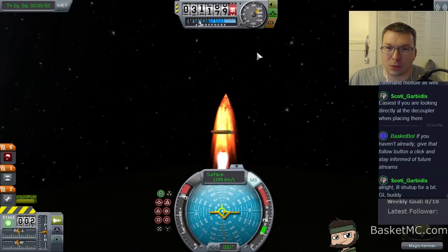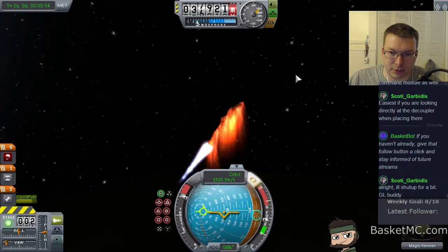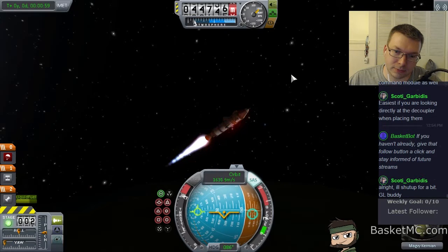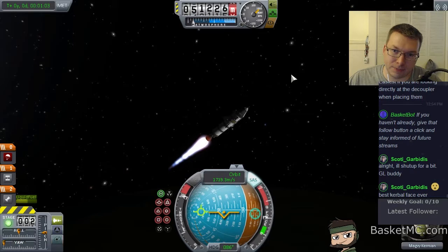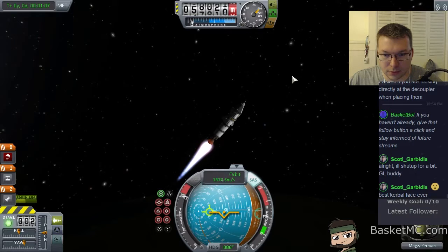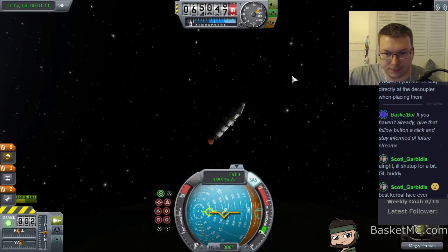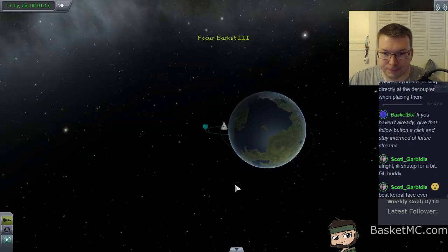We're really high up in the air. I'm gonna do my... from what I recall, I wanted to do the... not quite that much. I want to go a little bit less. And now I'm gonna go up into orbit, maybe. So let me actually kill the engines. Let's see what our... I don't remember how to get to the map view. How do I get to the space map thing? Is it M? Ooh, it's M!